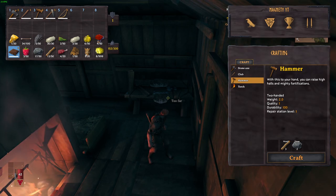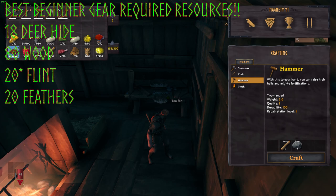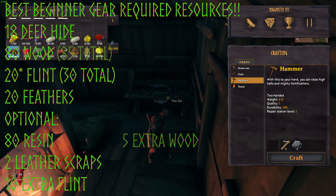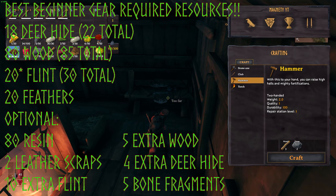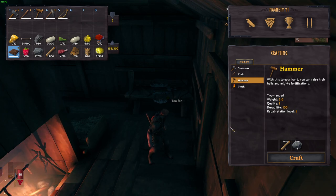After we craft the bow, we're going to want to get 18 deer hide, 80 wood, 20 flint, and 20 feathers — we need 20 flint because we need to craft a wood chopping block to upgrade the workbench. Optional items include 80 resin, 2 leather scraps, an extra 10 flint, 5 wood, 4 deer hide, and five bone fragments if you're brave enough to fight skeletons. With all of those materials, you'll be able to craft a full set of leather armor with a hide cape, 100 flint head arrows, a flint spear, and 100 fire arrows.